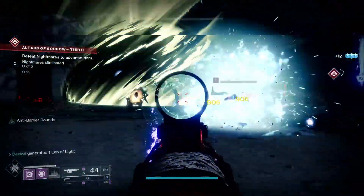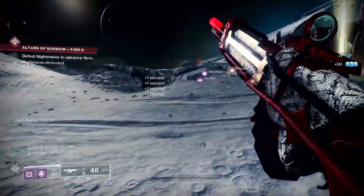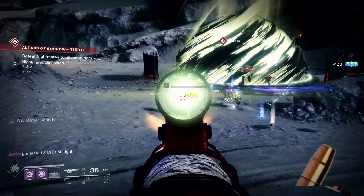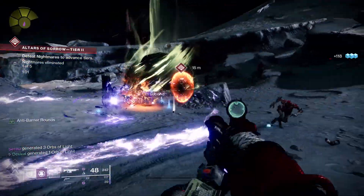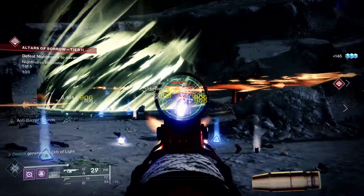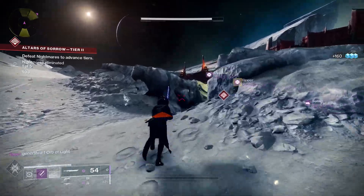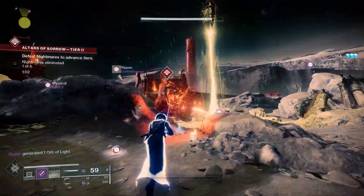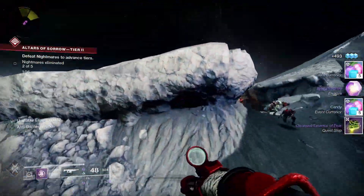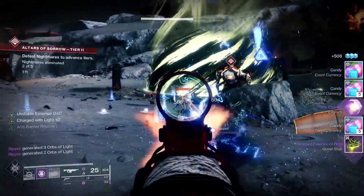Another thing you can do is if you are doing this in a team, you can leapfrog back to the Lectern to grab another Essence of Fear and then come back, if you're doing this in a larger group, in order to continue farming the final boss for weapons, more Phantasmal Fragments from that chest, or the Ghost that drops from that encounter. You can also do patrols — the Kill Alls or other patrol types are also going to drop you a bunch more of the Halloween event Candies.